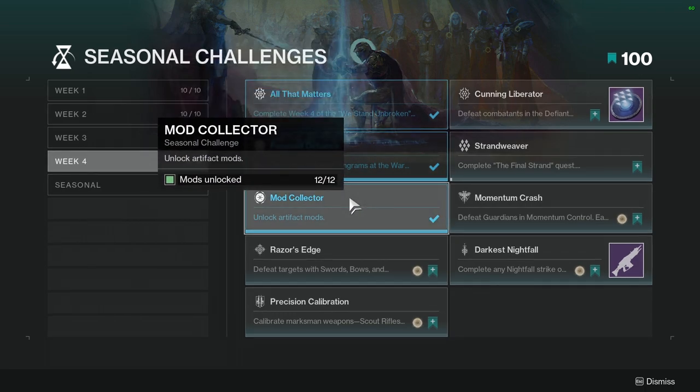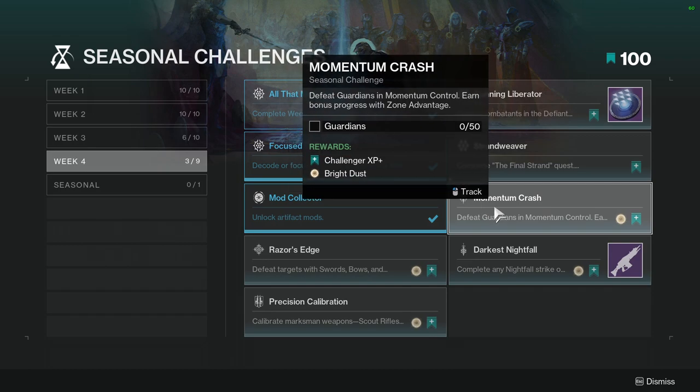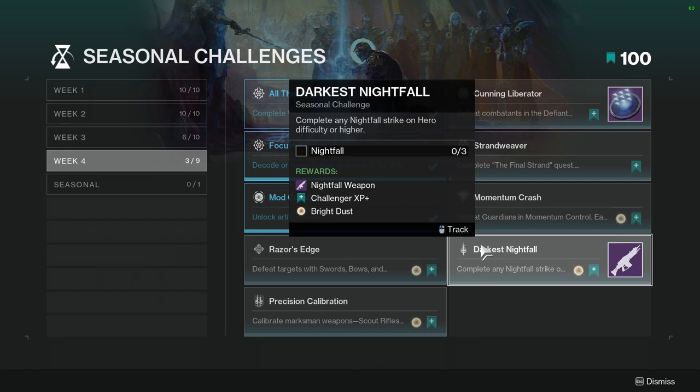'Mod Collector': unlock artifact mods — not hard at all, literally just play the game and once you have enough mods you unlock this. I already had it completed. 'Defeat Guardians in Momentum Control': earn bonus progress for zone advantage. This one's going to be a lot of fun. It's a good way to level up some exotics you maybe haven't been wanting to grind, and I'll obviously get this challenge done to earn the bright dust. 'Darkest Nightfall': complete any nightfall strike on Hero difficulty or higher — Hero has matchmaking so just do that.